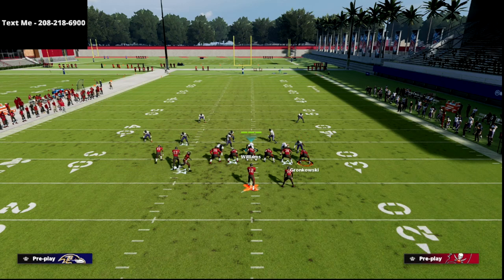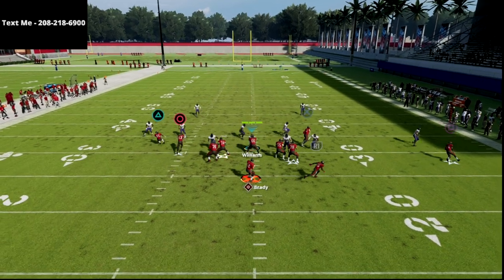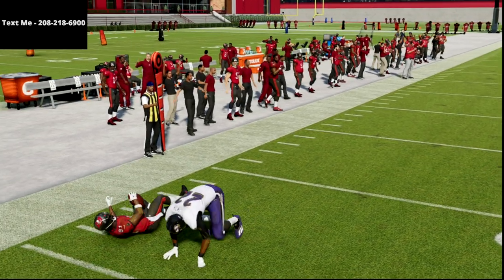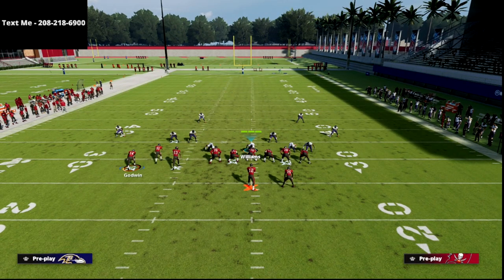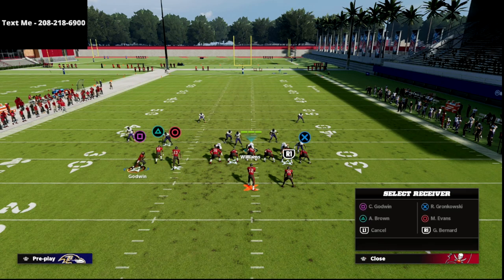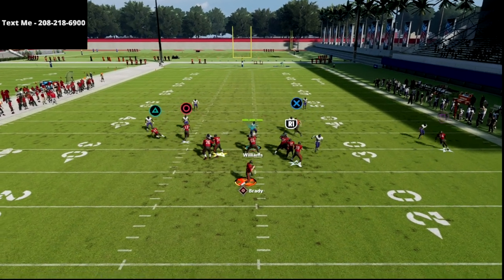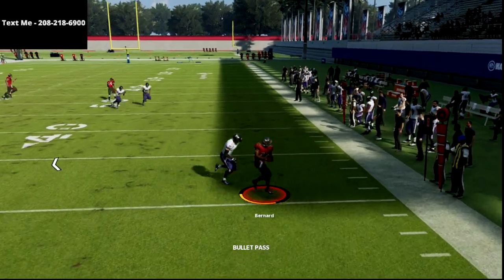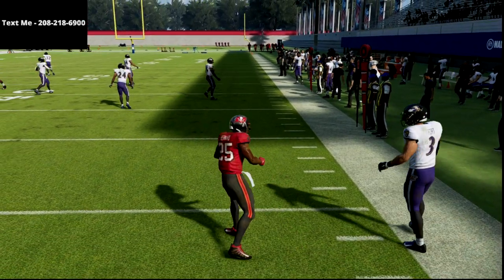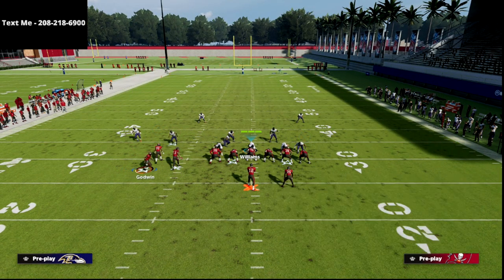Now let's talk about man coverage. What I like about the route to Brown is against man, he's going to do a quick out cut, and oftentimes that'll beat man coverage — just take the yardage. The other thing is the running back out route — your crosser and your post will beat man, but the real quick hot read, if they're blitzing, just pop it out to the out route, make a move, make a guy miss. Cordell Patterson is more than likely going to be able to make somebody miss with that. That's why I like that route.